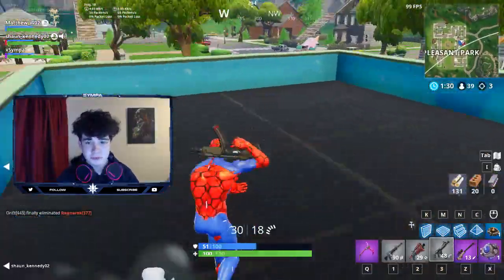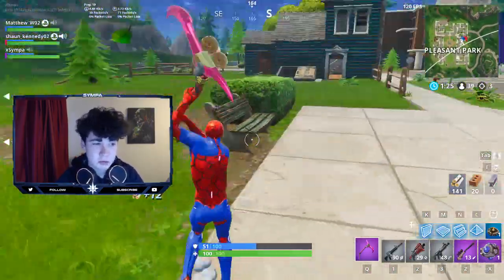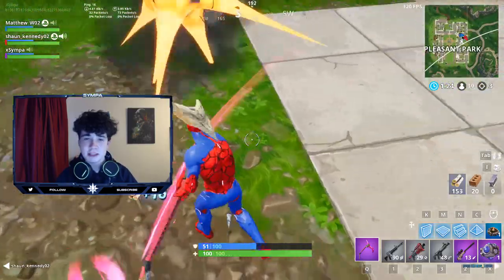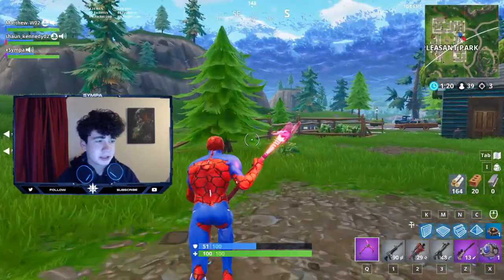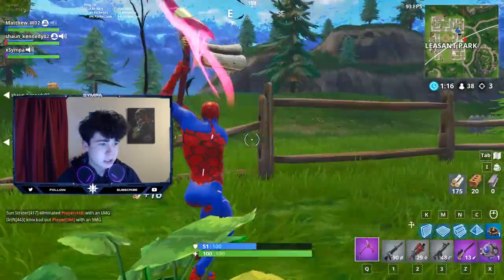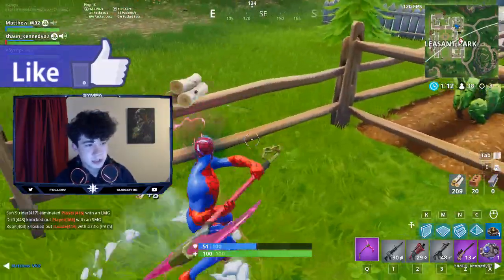First I'm going to quickly run through the skins, and then I'll tell you how to get this red and white architect skin — trust me, you're going to want to get it. It's going to be a really rare skin and it's actually really difficult to get. Stick around to the end of the video and I'll explain it. I'll try to get some gameplay in this video as well.